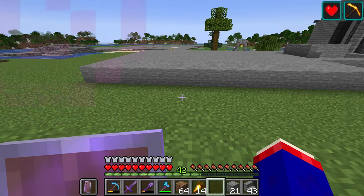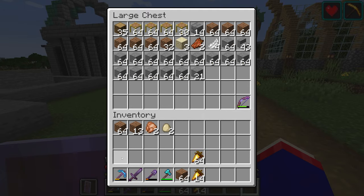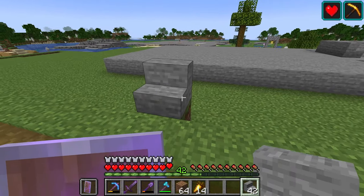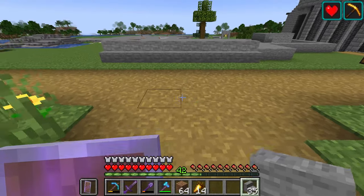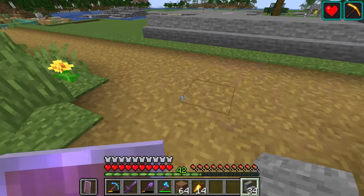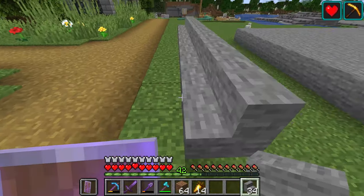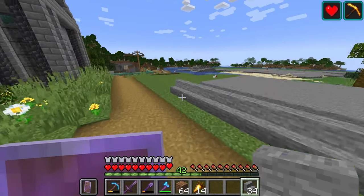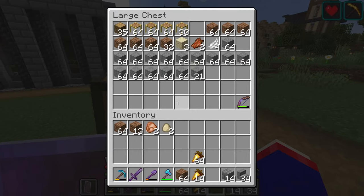I wanted to build this out first because now that I have this I can design the bank around it and have a good idea of what we're working with. For the front stairs I want to go up a block — let's see, one, two, three, four on each side — something like that. So there's two on this side, one, two, one, two — okay, I'm just dumb.